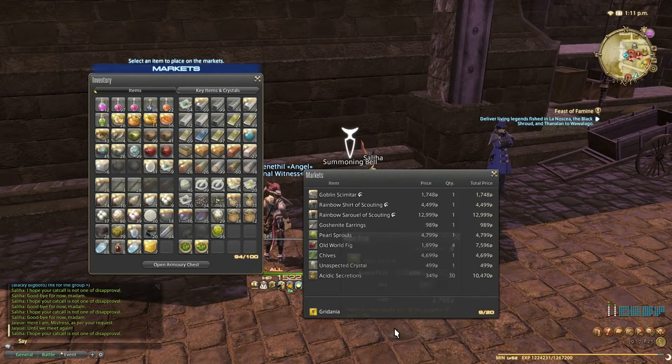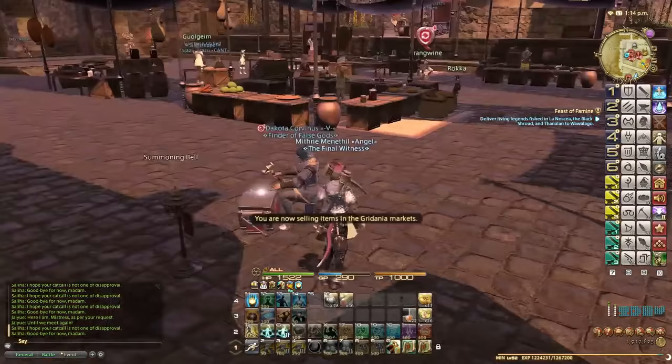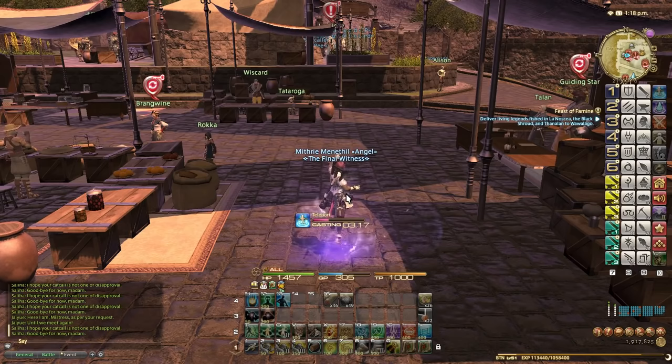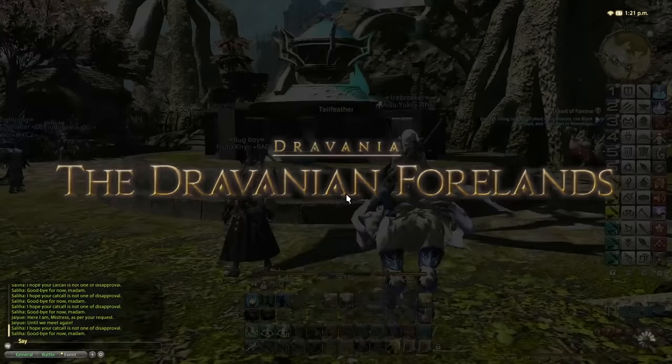We've freed up some bag space, which is always important to do. Always check your bag — see if there's any item you either don't need or can store in a retainer. So what we're now going to do, we're going to switch to Botanist and teleport to the Tailfeather, which is in the Dravanian Footlands.